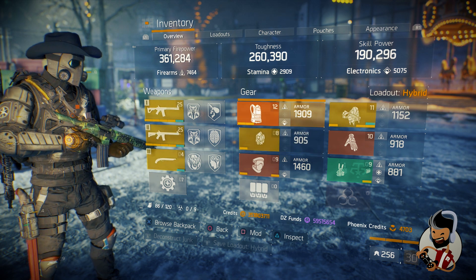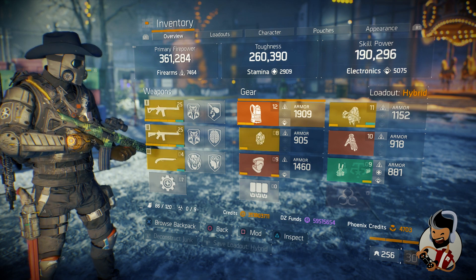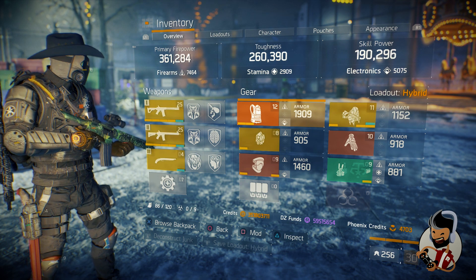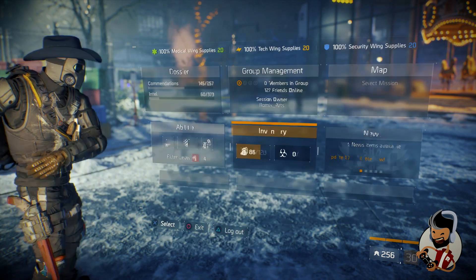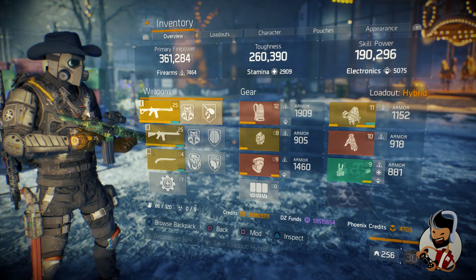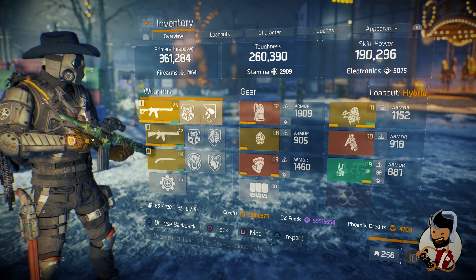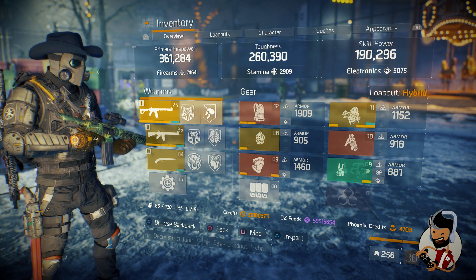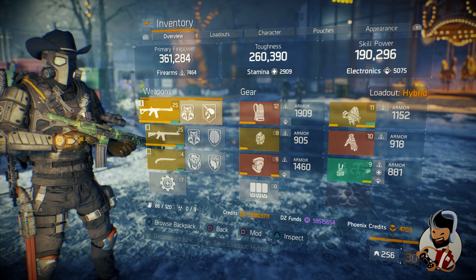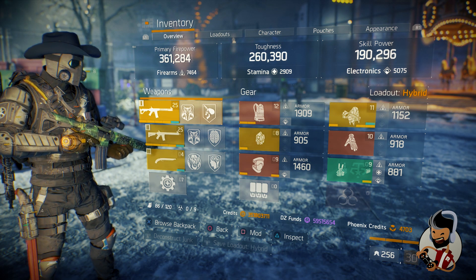If I want to change something, I'd swap the Barrett chest piece for a classified set like Dead Eye or Final Measure. If you want to use a classified gear set in your hybrid build, make sure you don't lose the best talents from your hybrid or exotic pieces.